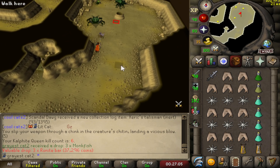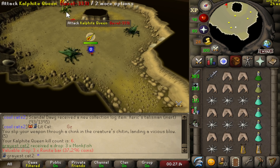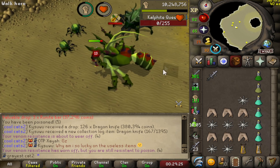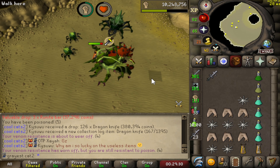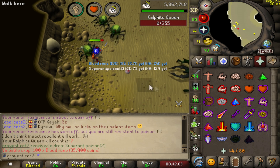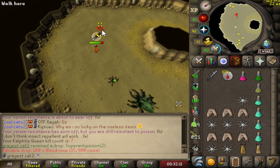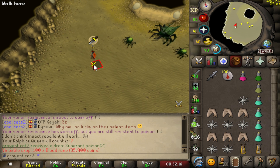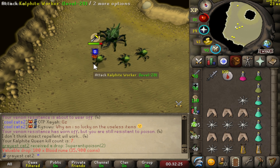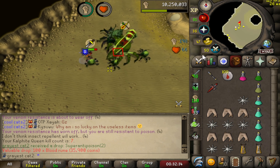We're back at the Calphite Queen, this time with the Slayer Helmet, and I'm excited to see the big hits. That first phase was very fast — I hit almost no zeros. I'm very impressed. The second phase was tankier but not crazy — I hit maybe three or four zeros, but other hits were 52, 53, 46. That's crazy for the second phase. I barely used any food after the setup, so we can get some pretty lengthy trips, which at the Calphite Queen is the most important thing.